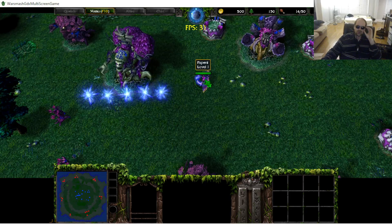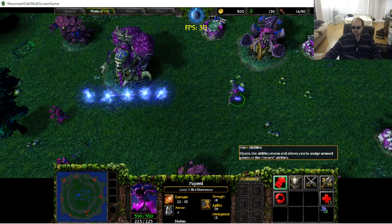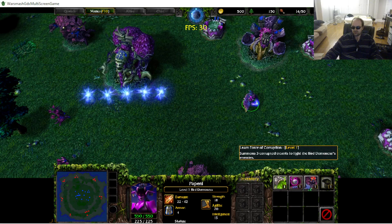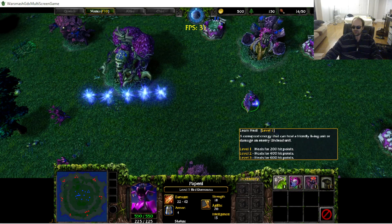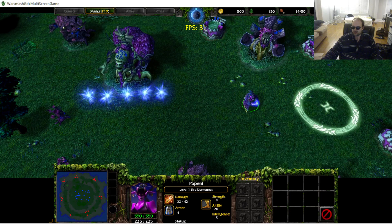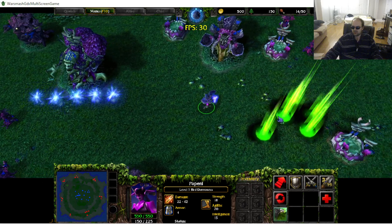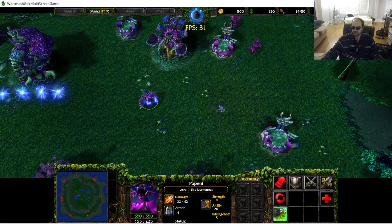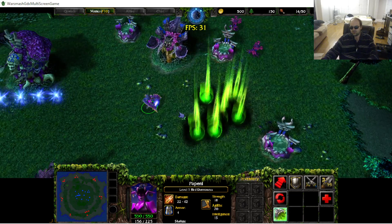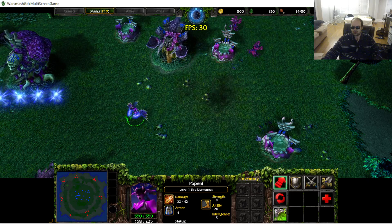Somebody wanted to know what kind of hero skills I gave my character. I've actually got plague burst, heal, and force of corruption going on here. I never really tested them — they're pretty much just standard skills that I made. Plague burst is probably some kind of energy burst that does good damage.